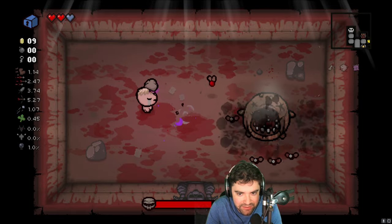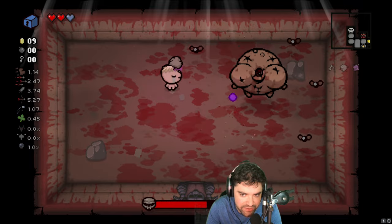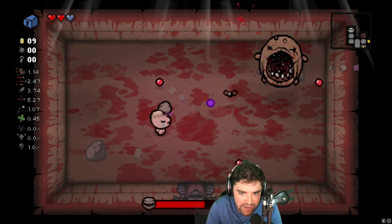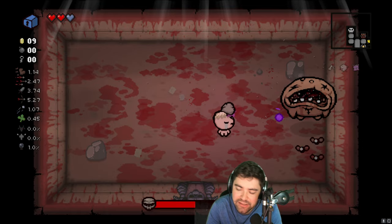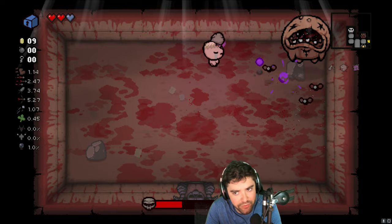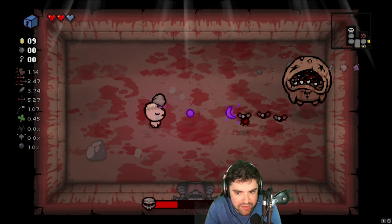That is a bummer. Depending on what we get here, this Sacrifice is still hittable, though. It's the freaking Duke of Flies, and we don't have any bombs to actually go get them. We can also use Pandora's Box as two extra hits — it's like a higher fan card. So that might be something that we do.